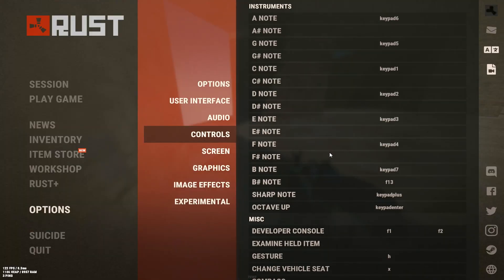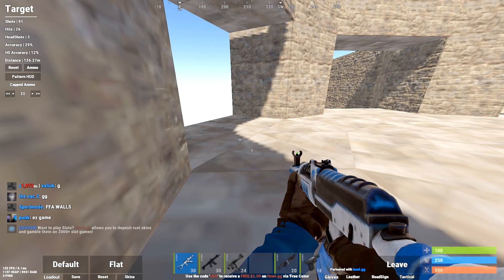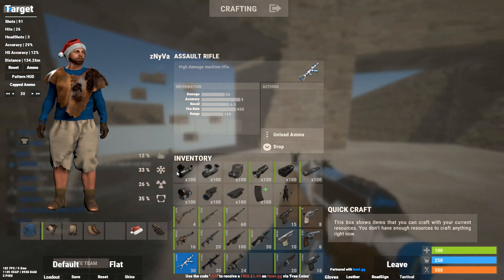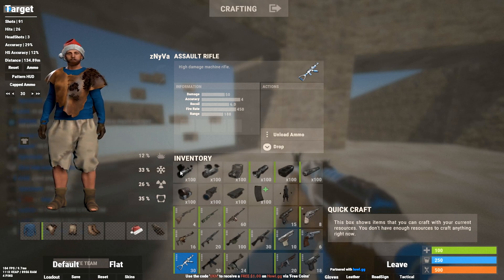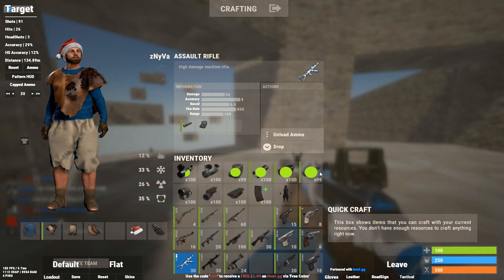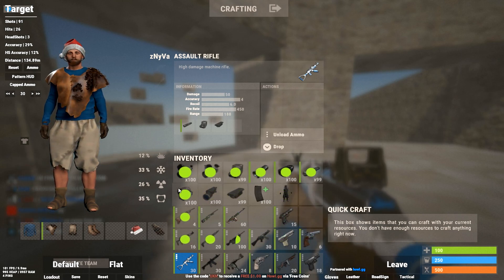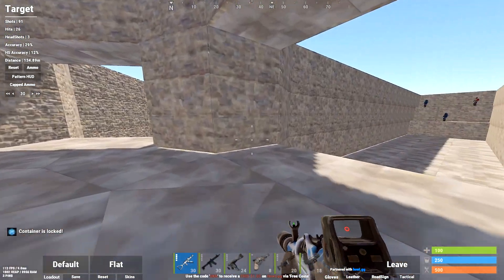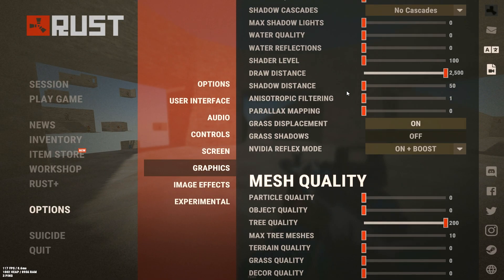Lastly for keybinds, we're going to go over hover loot - very important. I have it bound to the side button on my mouse. Whenever I go to loot something I just hover my mouse over all the items in a row and press the side mouse button and it will take all the items out of the box and put them in your inventory as quickly as possible.